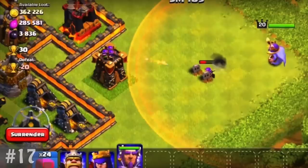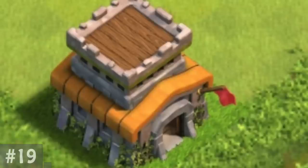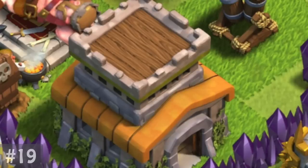This is what Clash of Clans looked like during its development stages. The Grand Warden's ability color during its beta was orange, but was later changed to yellow when released. The Royal Champion is named Warrior Princess in the game files. Town Hall 8 used to have a red flag on it for years, but one day it mysteriously disappeared.